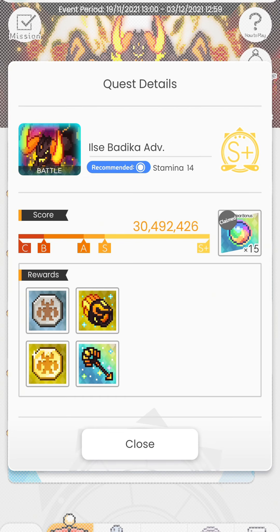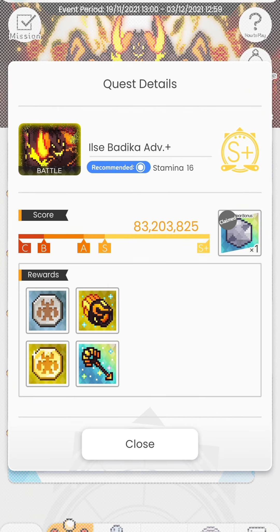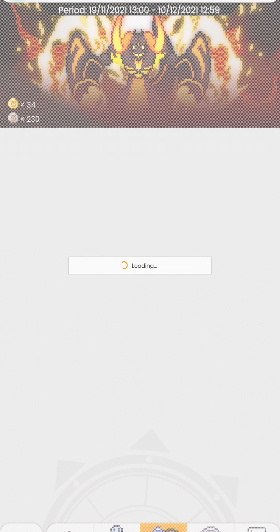If you take a look at the advanced stage, you can drop both of the armaments — not that the golden one matters that much. If you take a look at Advanced Plus, you can also get both. So as long as you're able to farm the advanced you're good to go, but farming Advanced Plus is more preferable in every aspect.